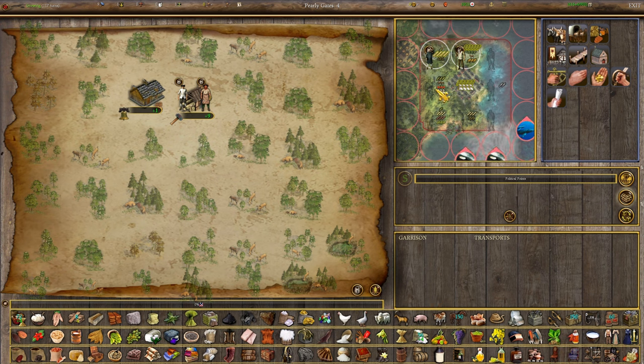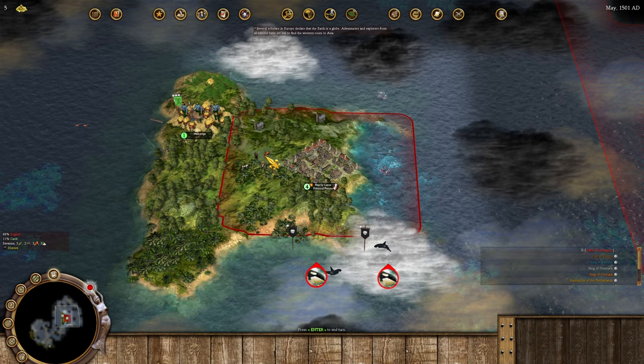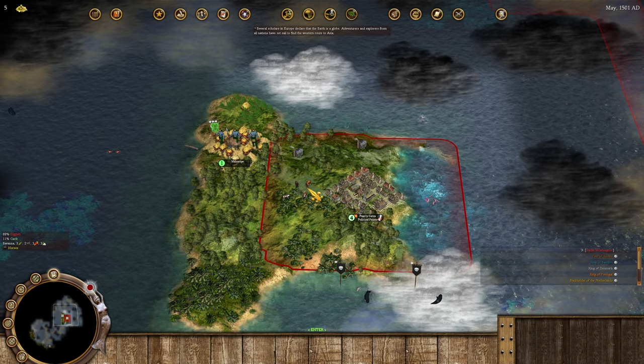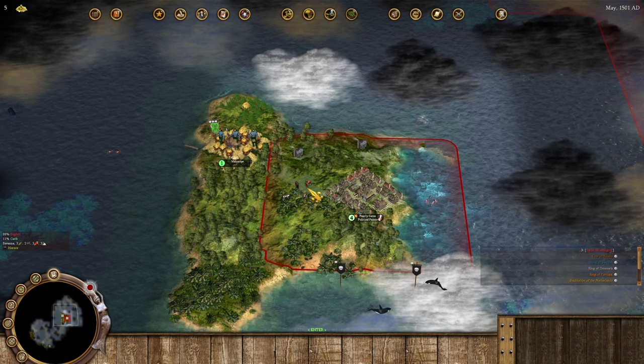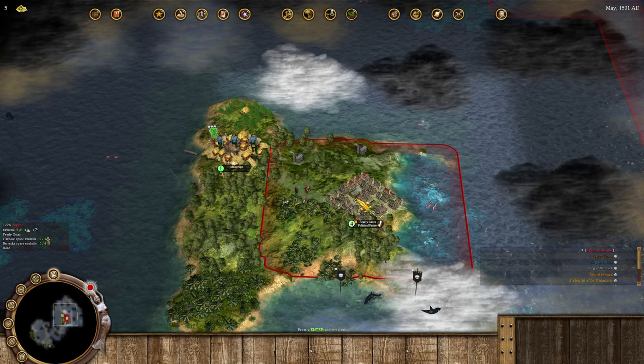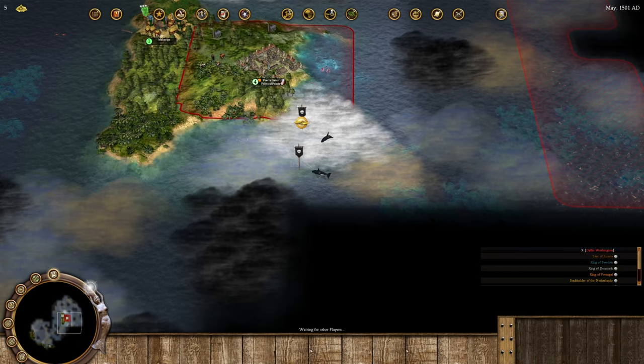We could grow the horses but that'll take longer. The horses are on a savannah tile, which does apparently produce three horses per turn. Horse production is based on the number of horses you have available, so as your herd grows bigger the number of horses you can generate per tile can go up. I think it's capped by something but I'm not sure what the cap is.